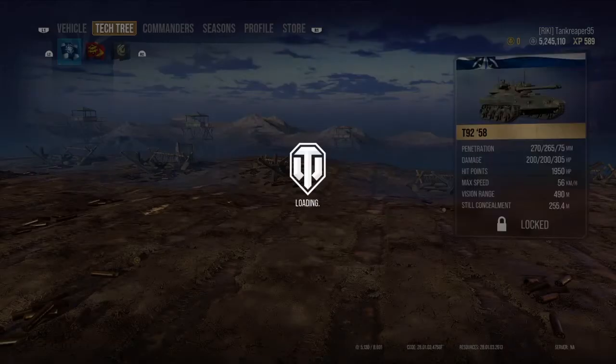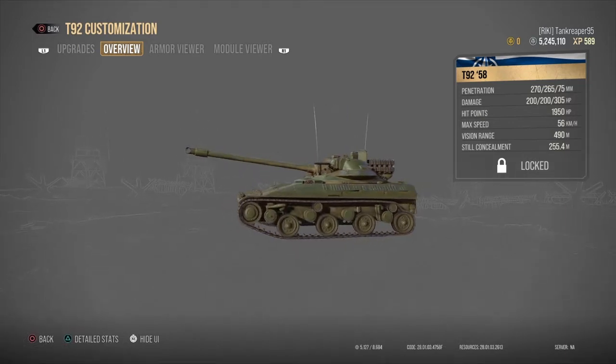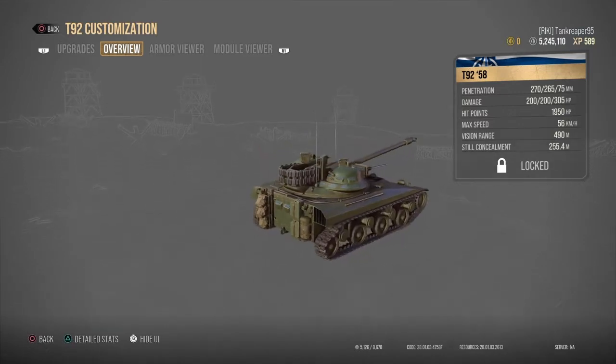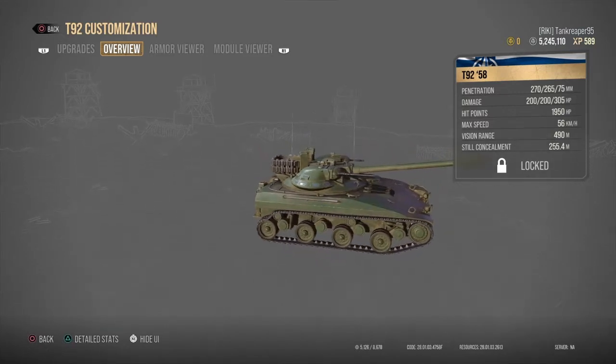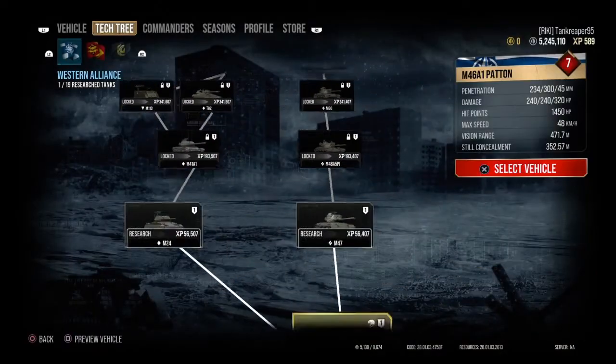The next tank is the T92. We actually have three versions of this tank in the game — two premiums which are Tier 8 light tanks: the Falcon T92 and just the T92. This one is the T92 58, and it costs five million four hundred thousand credits.